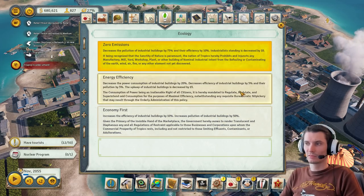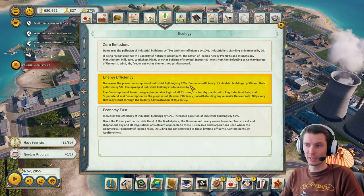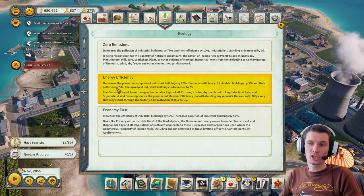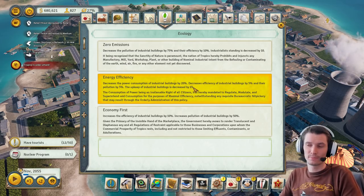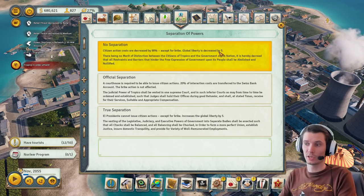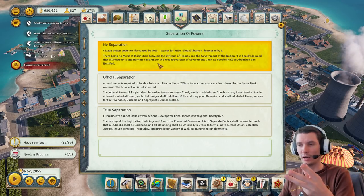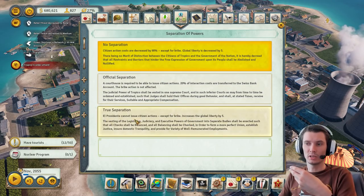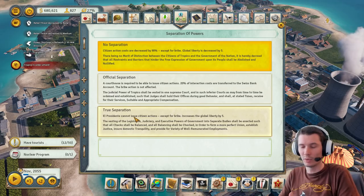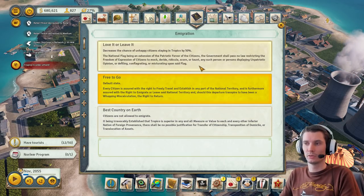For ecology, industrialist standings are decreased in one option but the middle ground is fine. Another option decreases power consumption slightly, efficiency by five, and pollution — upkeep decreases too so it equals out and no factions hate you. For separation of powers, I pick true separation: it means you cannot arrest or exile citizens, I usually don't touch people anyway, and it gives five free liberty points.